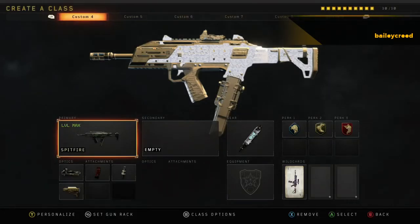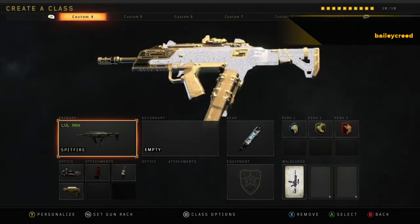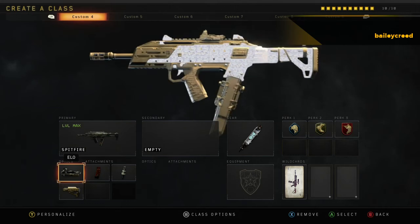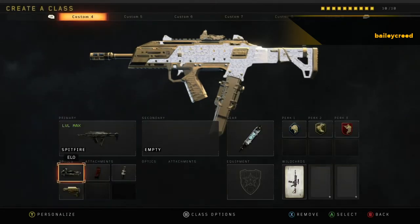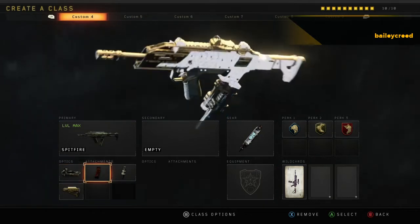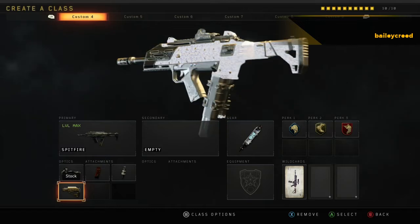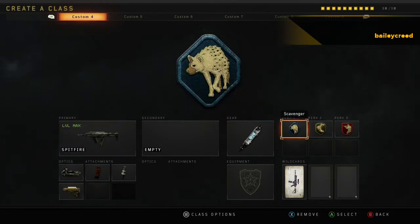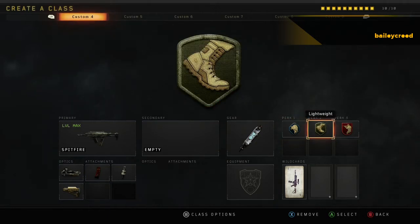Coming in at the number 3 spot is the Spitfire. It was hard to choose between this one and the first one, but I just think this one's a little bit better. There's ELO, Standing Mags, Fast Mags, Stark, and Slim Shot. Scavenger, Lightweight, and the Diamond camo.